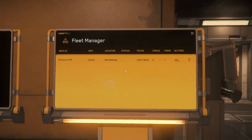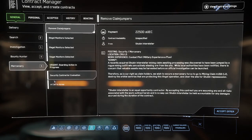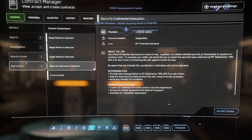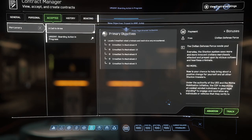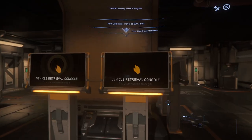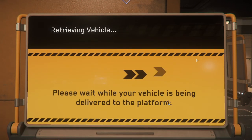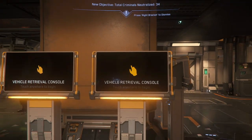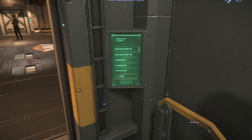So let's go ahead — I didn't even accept that mission. A couple of things: we are going to want the Boarding Action in Progress. I'm also going to accept a Call to Arms because there are going to be some ships that we're going to be coming up against, and we're going to be taking them on in our lowly little Aurora MR, which hopefully I will be able to fight off. We'll see what happens.